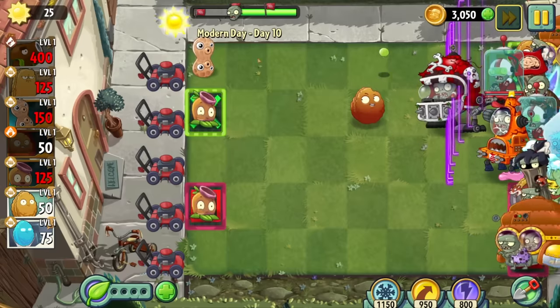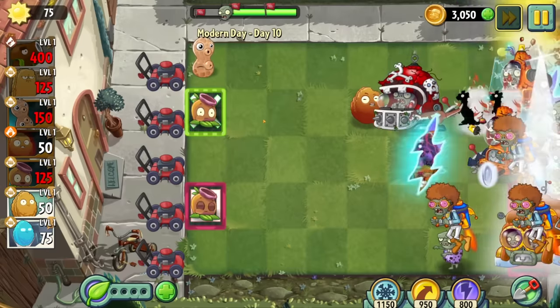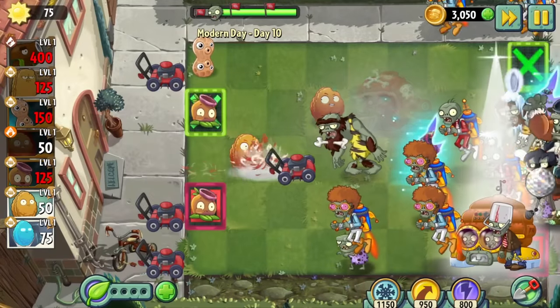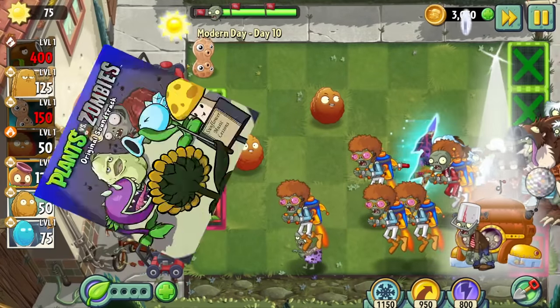Day 10's a mix of the Far Future and Frostbite Cave zombies. They're a very tough bunch, but we do get some power tiles to work with, which are again tailor-made for the Goober gang. I haven't mentioned it yet, but this world uses a mix of soundtracks from the first game, and listening to it got me thinking — damn, maybe old people are right. Music was just better back then.